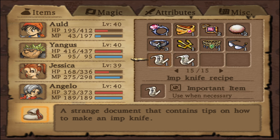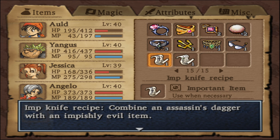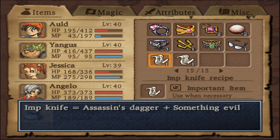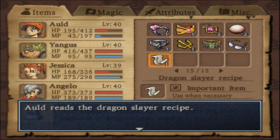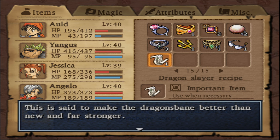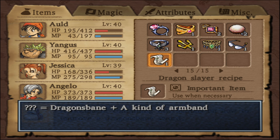Strange document that contains tips on how to make an Imp Knife. Alt reads the Imp Knife recipe: combine an Assassin's Dagger with an impishly evil item. Imp Knives are said to drain an enemy's MP with each slice. Alt discovers a new recipe: Imp Knife equals Assassin's Dagger plus something evil! And a document containing instructions on how to improve a Dragon's Bane sword. Dragon Slayer recipe: improve a Dragon's Bane by combining it with some form of bracer. This makes the Dragon's Bane better than new and far stronger. Dragon Slayer equals Dragon's Bane plus a kind of armband.